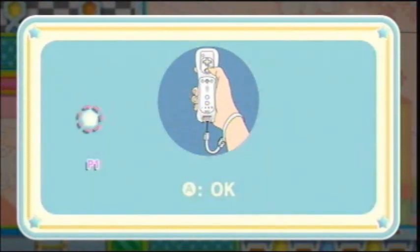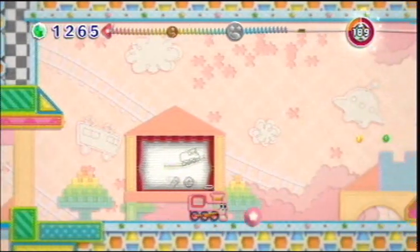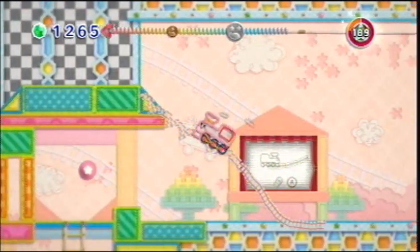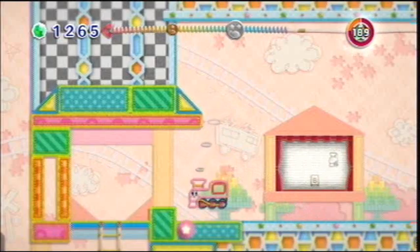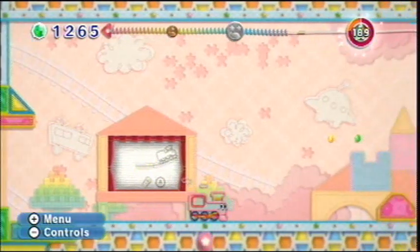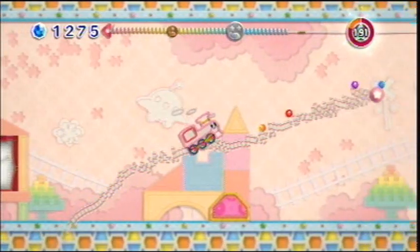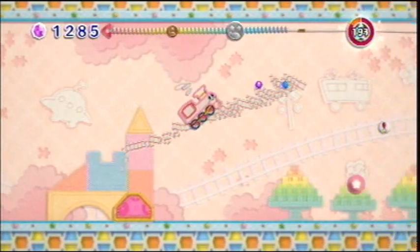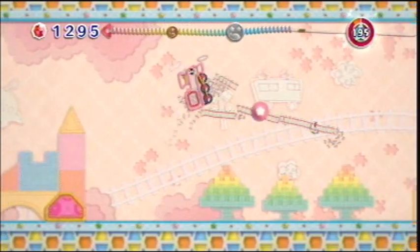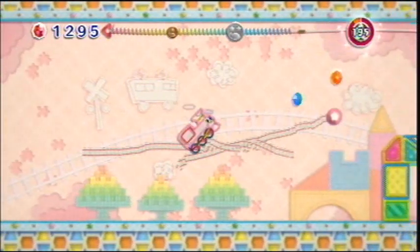Oh, I'm a train this time! I remember this one. B allows you to turn around. A allows you to create tracks. Is there anything over there? I guess there was nothing there. And you go the same speed each time. Oh god, the way it just jitters like that - because of the sensor bar being not completely straight? That looks ugly. This is not gonna be a smooth ride at all.